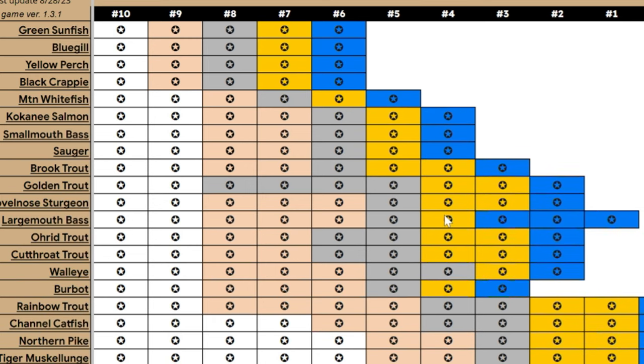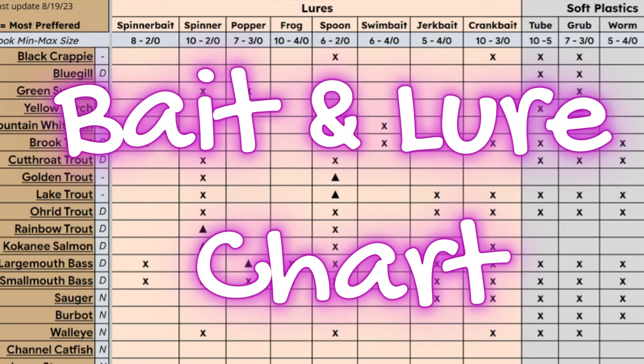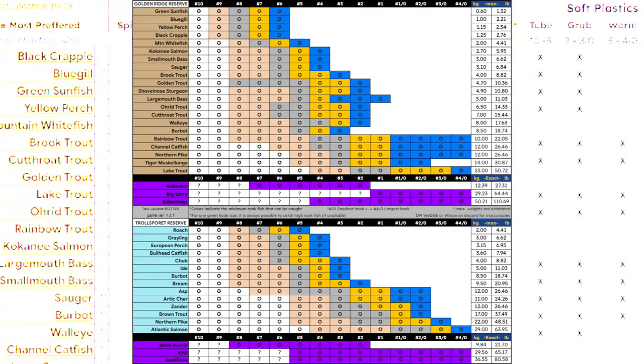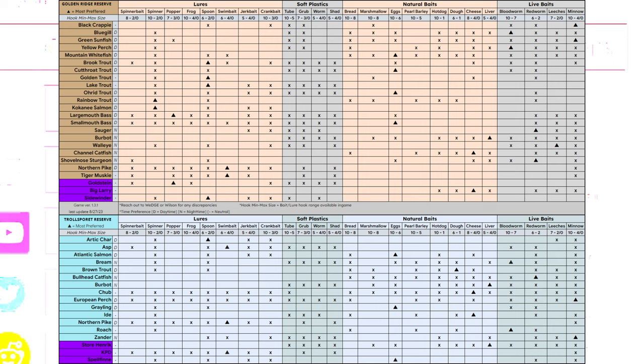There is also a bait chart in Discord for both Golden Ridge Reserve and Trollsport in Norway. Where there is an X, you can use that particular lure or bait. But the triangle means it is their absolute favorite. So for Largemouth Bass, the popper is the number one lure you want to use. That will definitely help you select your lures and bait. It even has the legendaries and all of their favorites at the bottom, plus the full lure and bait guide for both maps.